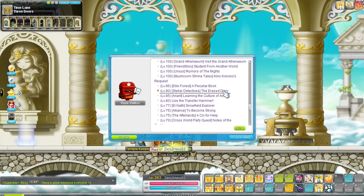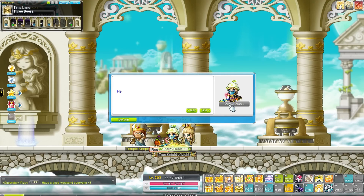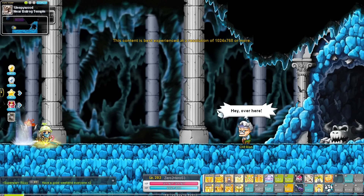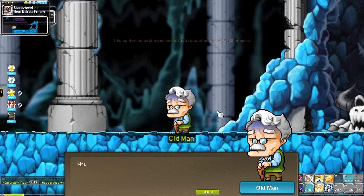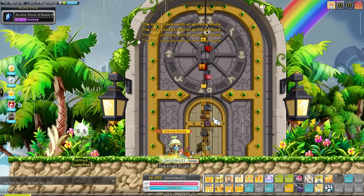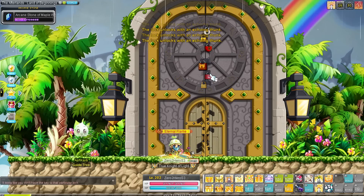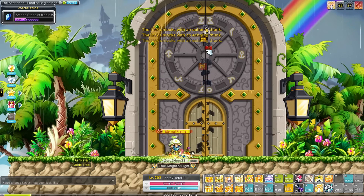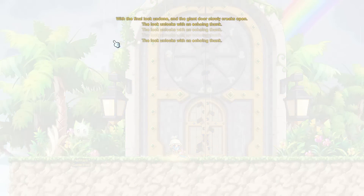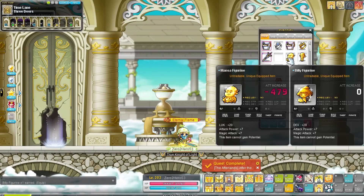Time to fill up more equipment slots — we're going to start completing the Afterlands theme dungeon. I have a full dedicated guide for this dungeon on the channel as well. This dungeon with the guide takes about 40 minutes to complete; it's pretty fast and pretty fun. Just don't go into any special portals that spawn here. Completing this dungeon will give us 4 totems to fill up our totem slots, so that's done too.